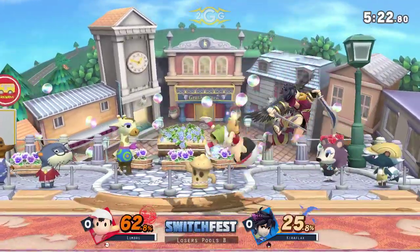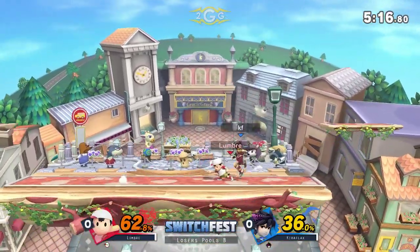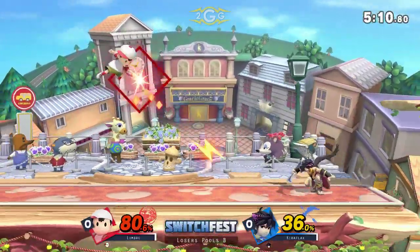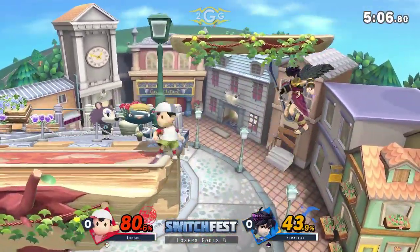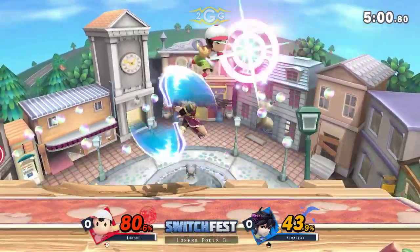Kiriflax needs to be a little bit careful. Gets a double fair, goes for the PK fire — not going to hit yet. Lumbrae trying to go for that down air, realizing that Kiriflax went for a re-grab. Trying to get away, using his bow, spacing it out. If Lumbrae lands a PK fire and beats out the SDI, he can get something, but Kiriflax is not giving him a chance. We may be seeing a little too many PK fires.